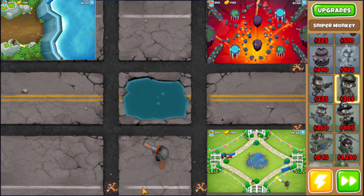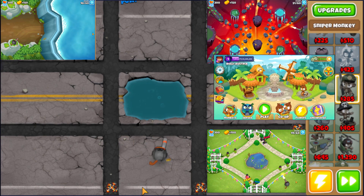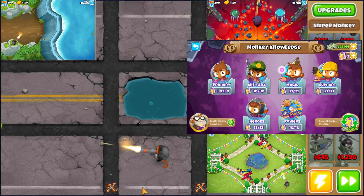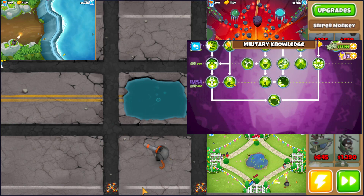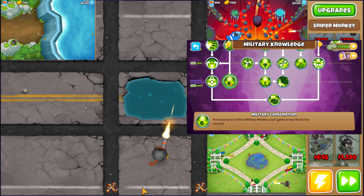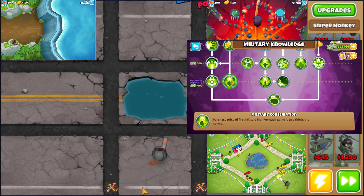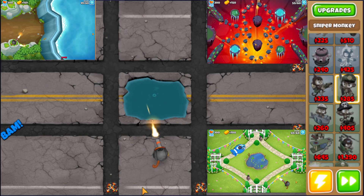I have to be honest — for this strategy you need monkey knowledge. There's one specific point: military competition. I'll show you — in monkey knowledge, scroll down a little — you need this point, otherwise it won't work because the sniper is too expensive without it.